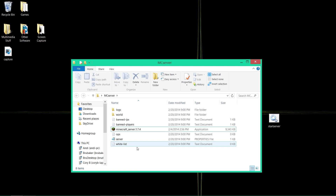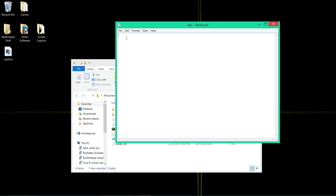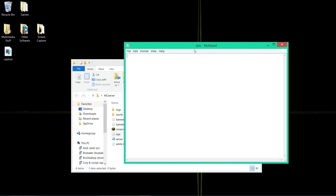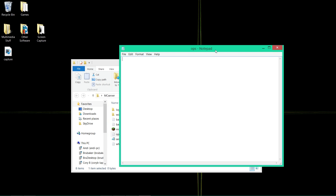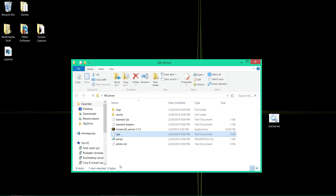Now open the ops text file and type in your Minecraft username. It's not required to get on the server, but it will allow you to type certain commands or change your game mode while in your server. Type in your Minecraft name, then save it and exit.